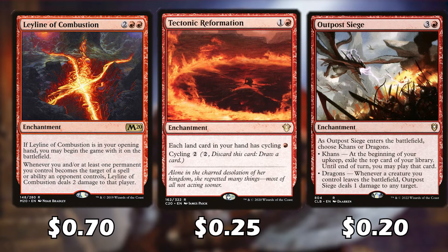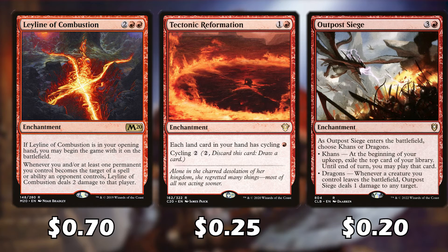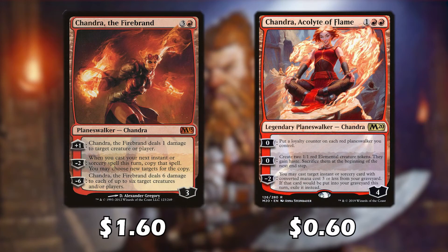Tectonic Reformation helps us draw cards because all lands in our hand gain cycling. This deck doesn't need a lot of mana to function, so you can cycle away extra lands for useful cards. When you cast Outpost Siege, you can choose Khans or Dragons — you'll typically want Dragons, so whenever a creature you control leaves the battlefield it deals one damage to any target.